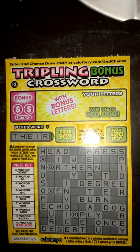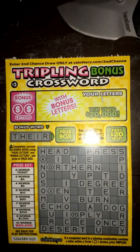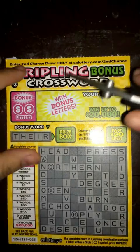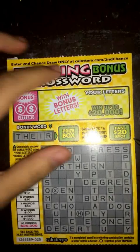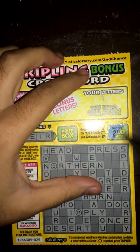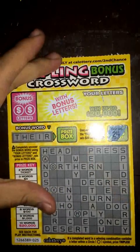What's up guys? Back in with another scratcher. This time I got a $3 tripling bonus crossword, so let's go ahead and get started. I'm going to scratch the fast $20 spot real quick. We got a $24, so nothing there.